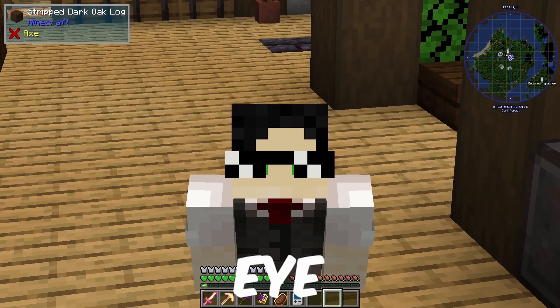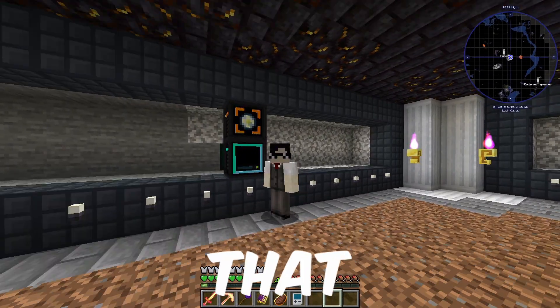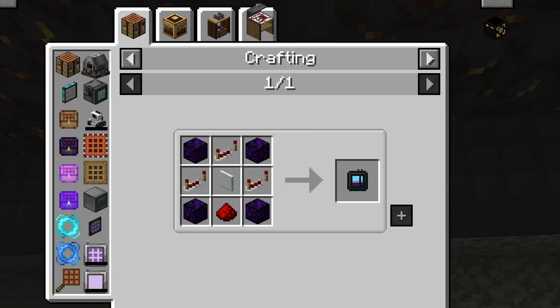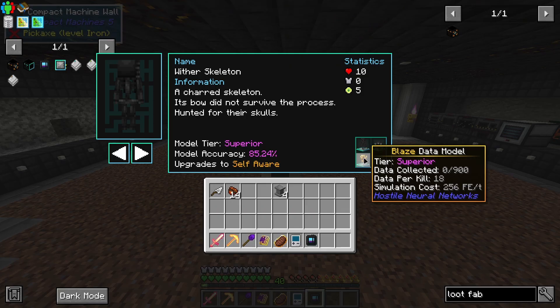Where should I begin? The first thing I started to make was this data collector, so that I could duplicate the loot of withers, wither skeletons, and blazers. Making the things was the easy part — it was data per kill that was the hard part.